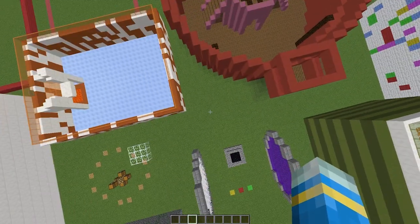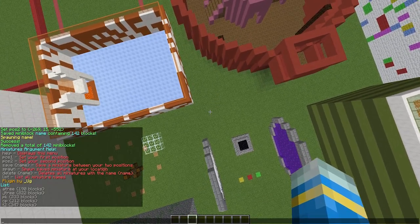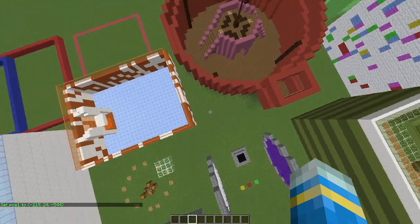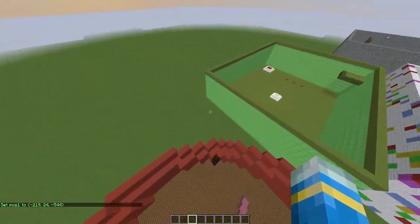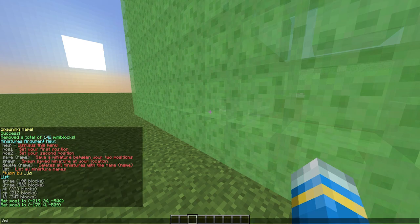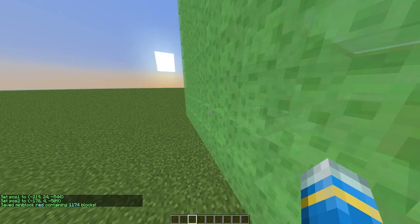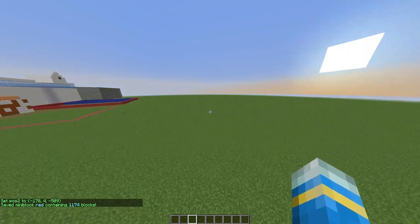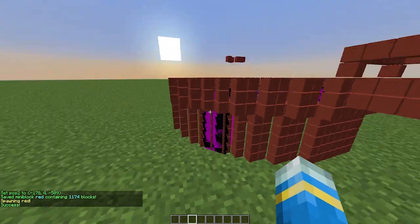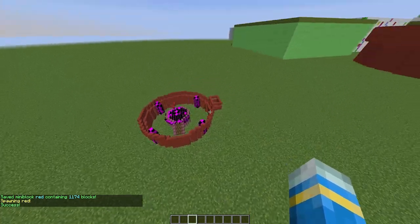Let's do this one to finish the video — hopefully it works. 'Mini pos1', fly over here, 'mini pos2', 'mini save red'. This one is about a thousand blocks, so hopefully it doesn't lag too much. 'Mini spawn' — and there we go.